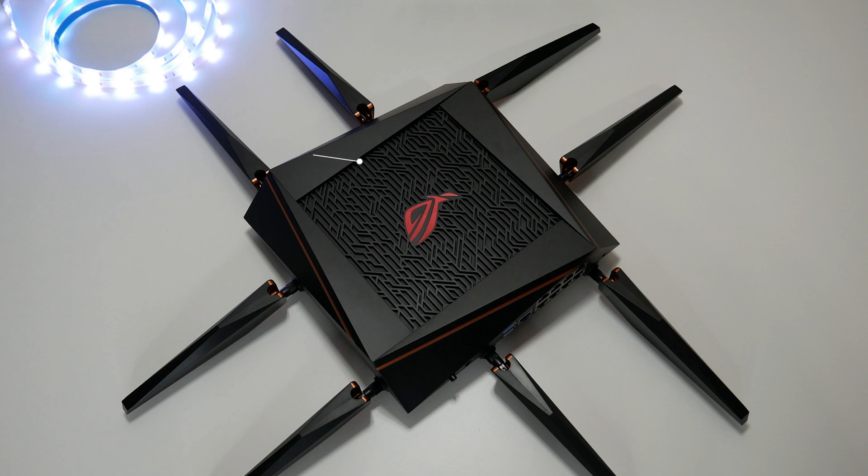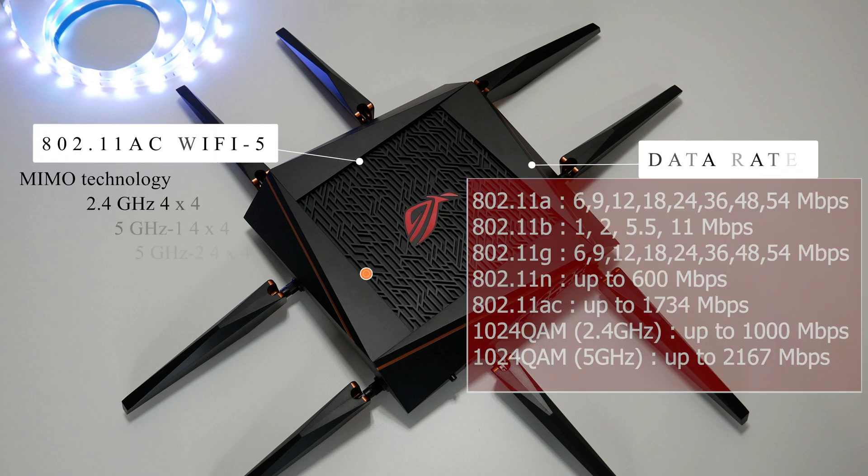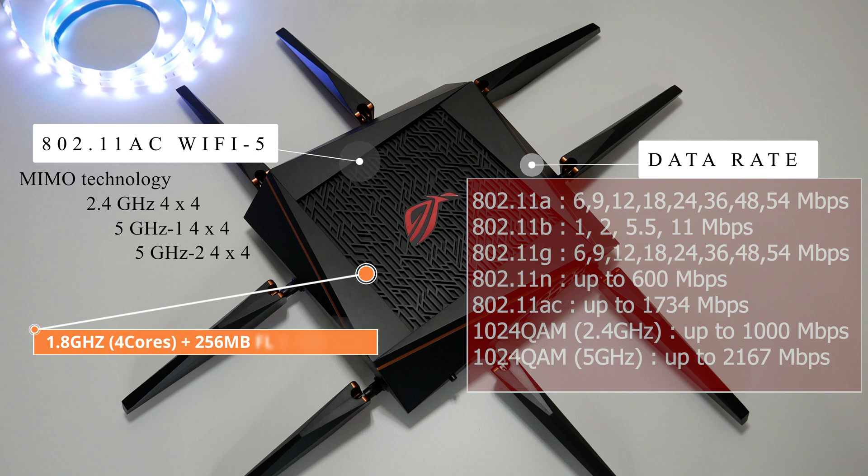Now let's look at the specs. The ROG Rapture GT-AC5300 is a 4x4 tri-band 802.11ac router powered by a 1.8 GHz quad-core CPU, 1 GB of RAM, and 256 MB of flash memory. It uses 1024-QAM technology to achieve maximum speeds up to 1000 Mbps on the 2.4 GHz band and up to 2167 Mbps on each of the two 5 GHz bands. It also supports all the latest 802.11ac technologies including MU-MIMO and beamforming.